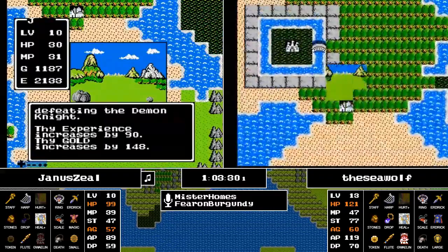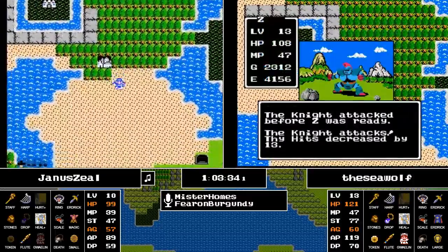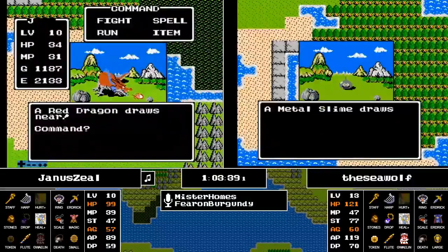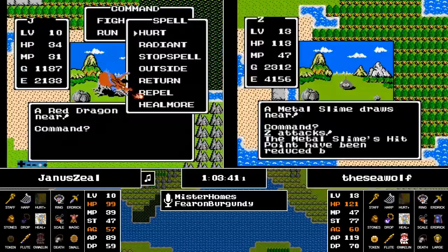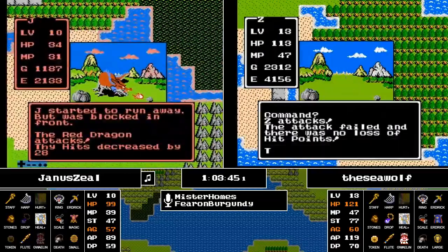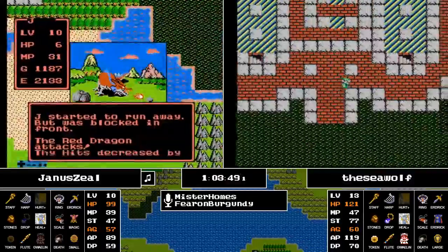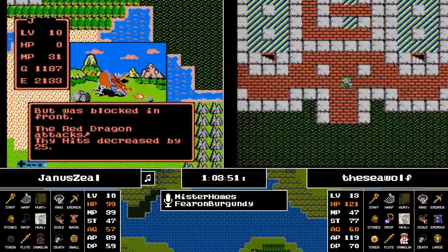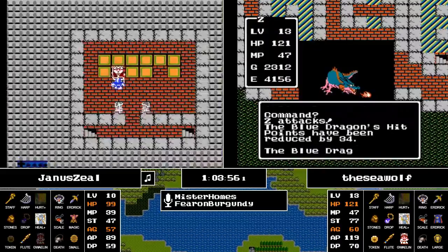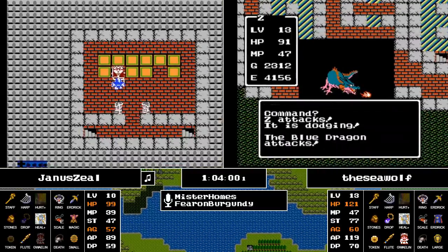Now it's up to 47 MP at level 13 — still not quite good enough for another Healmore, but it's a situation where if they get a really good level, all of a sudden they may be good. Z-Man notes in chat that they may get 150 attack power before 88 MP. The grind is on for the Seawolf — 5,625 is the target number for level 14, just a little under 1,300 experience to go.